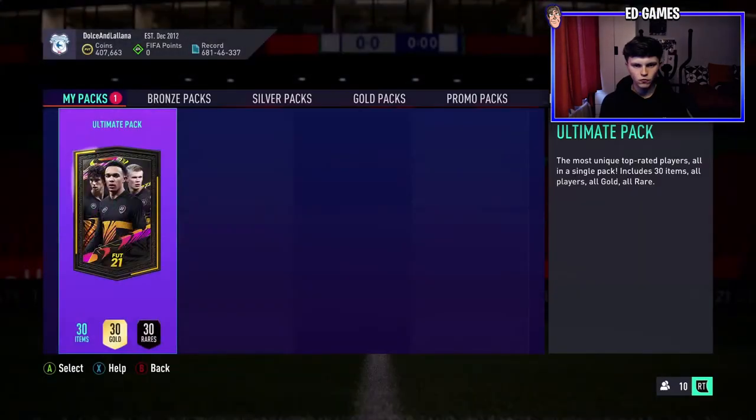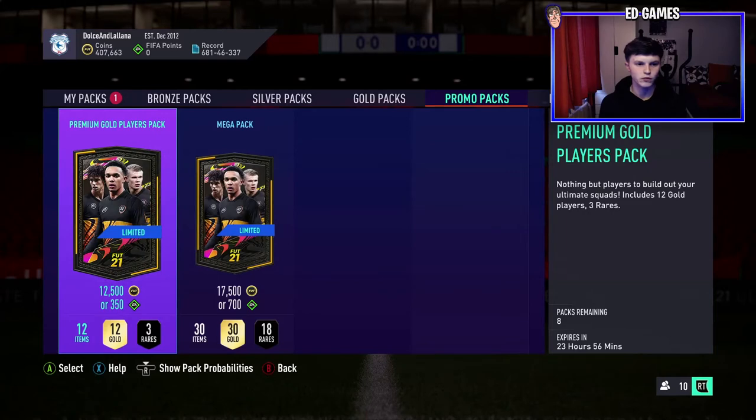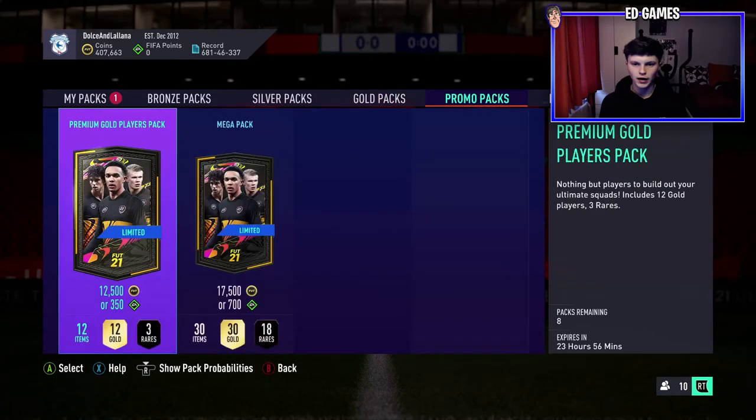Probably two-for-one packs or something like that. Going to promo packs - yeah there's half price mega packs and half price premium gold packs, but the FIFA point value is the same at 12.5k. It could be worth opening them with your coins, you might even make your money back. The normal gold packs are not half price.